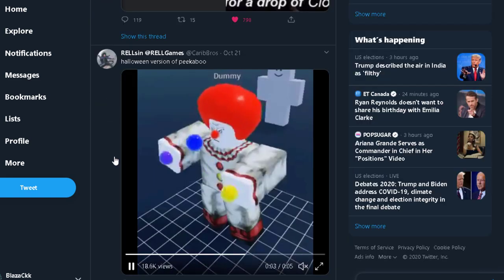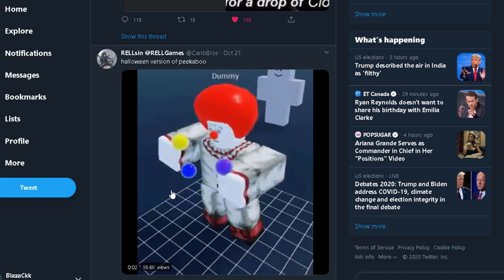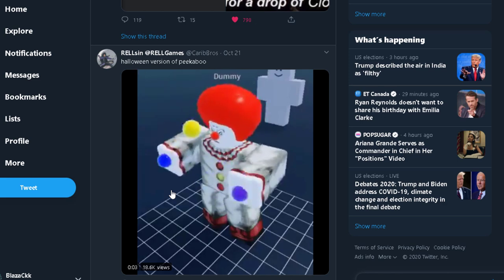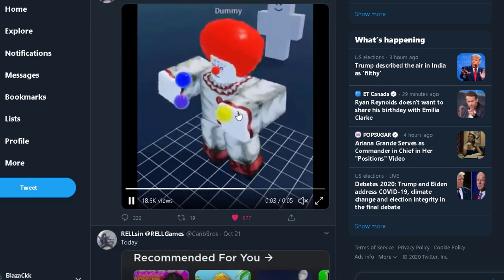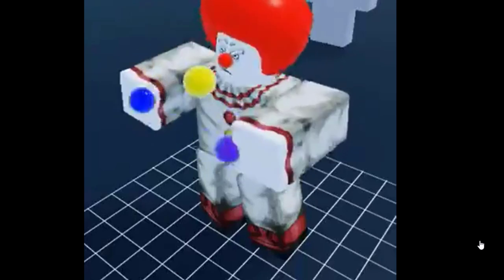For the Peekaboo move — you guys might know what Peekaboo is, like the sexy jutsu — now it will be a clown just juggling some balls.